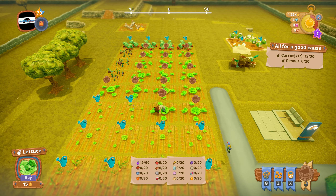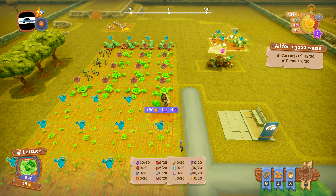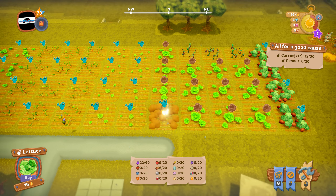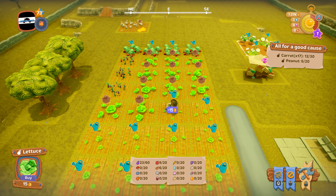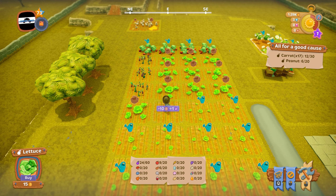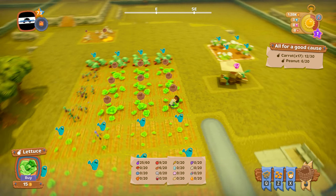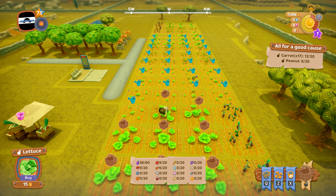Let's keep planting heaps of vegetables — keep it small and within what you can afford. Don't overdo it, but the more you plant the more return you get. Try to plant as much as you can until you get enough coin to plant the next level. If you want coin fast, this is pretty much the way at the start: plant, plow, harvest.